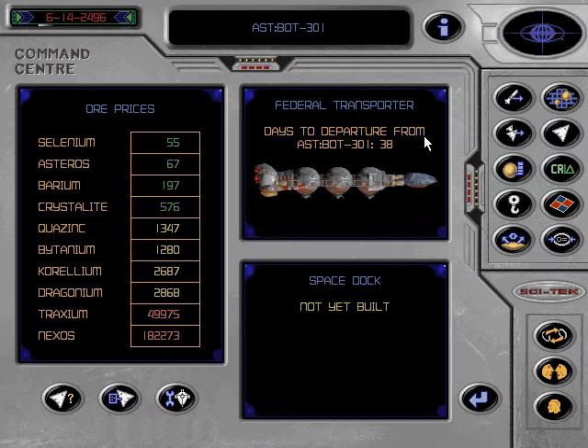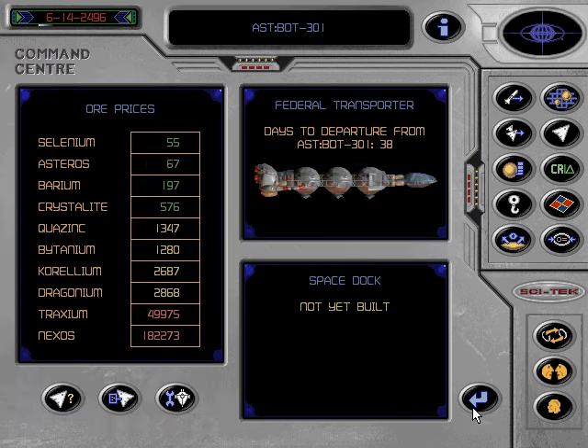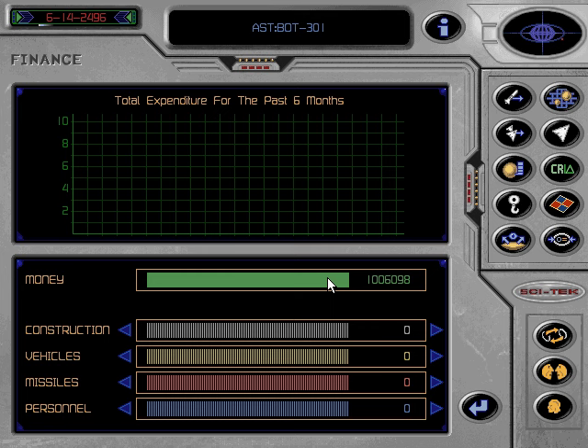The command centre shows you when the next transporter will arrive, the current price paid for ores by the Federation, and allows you to access the Federal Transporter from the colony surface. When the Federal Transporter is not at your asteroid, this icon will not function. You will be warned before the transporter leaves. When the transporter is at your colony, you can access the menu as often as you like and change the amounts you want to sell. Once it has left, the Federation will pay you for any ores you have sold them. The money goes directly into finance. Your profits will always go into the money fund to be used for buying items from Scitec and elsewhere, or for redistribution into the other budgets for construction and so on.